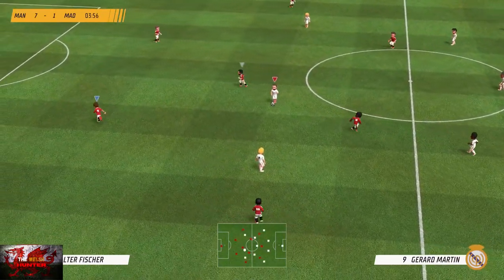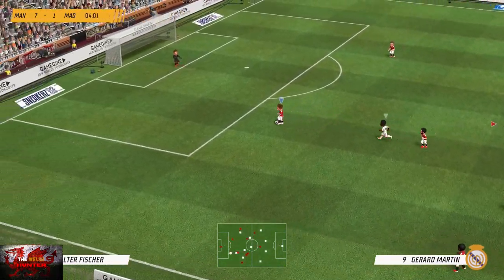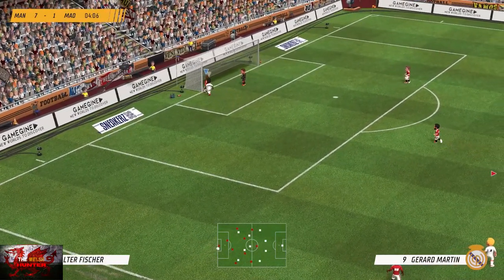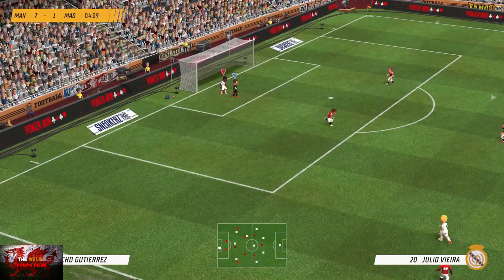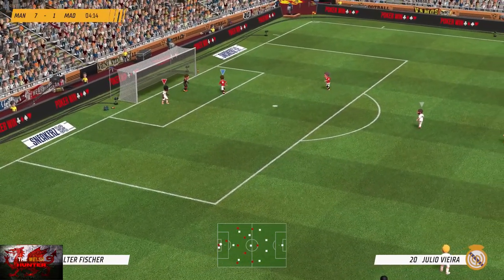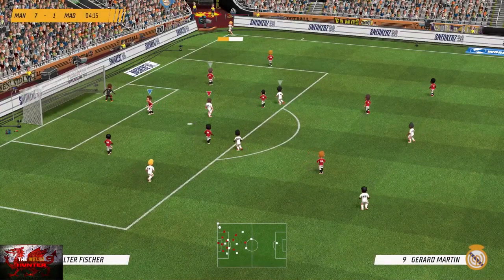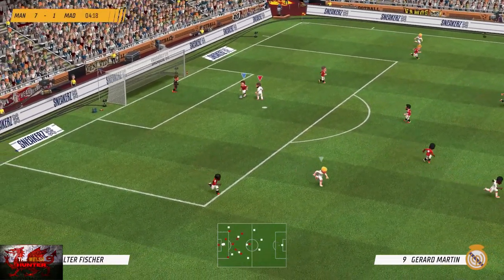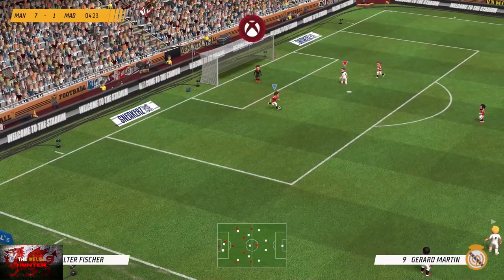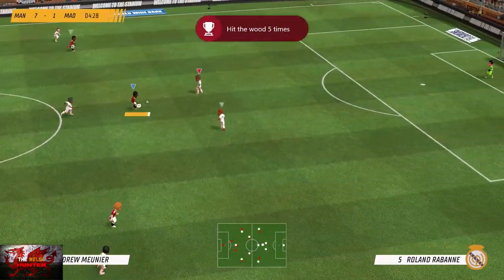Next we are going to hit the woodwork — in this game it's called 'the wood' — five times. What you can do is just go up to your own goal and walk it onto your post. Sometimes you may concede a corner, sometimes an own goal, but that's fine. Hit the post by walking into it, and that is the 'Woodpecker' achievement. It actually unlocked for me after hitting the post just twice.